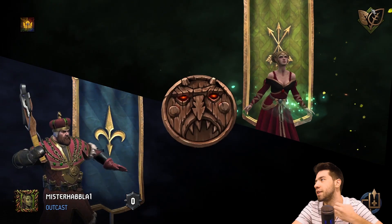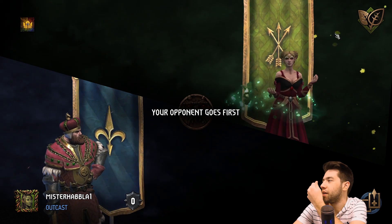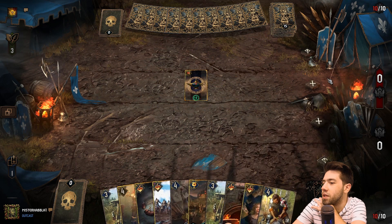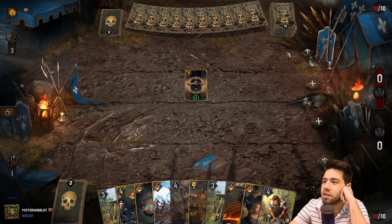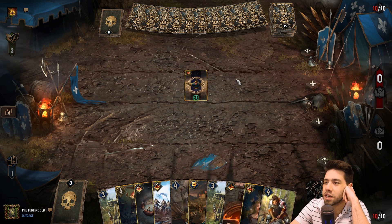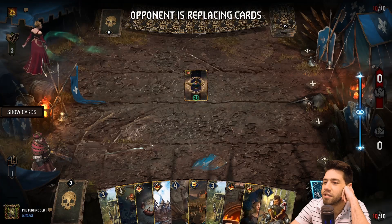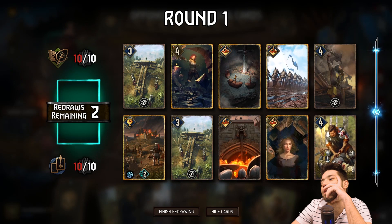We are playing against Nature's Gift — an interesting matchup. They might be able to deal with our defender with Heatwave, but shouldn't be able to deal with our siege, because they'll probably use Heatwave on the defender. He goes first, so we can chill, but at the same time he can just 2-0 us in certain situations. Let's figure out what we want to do here.